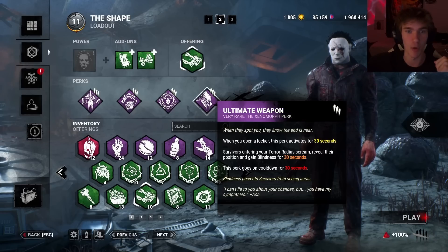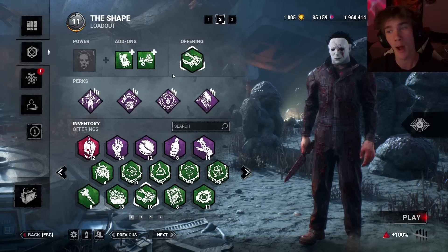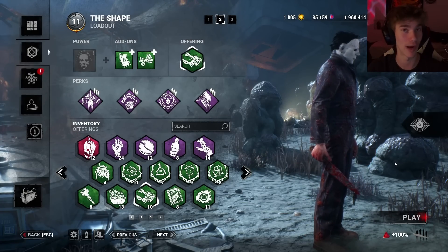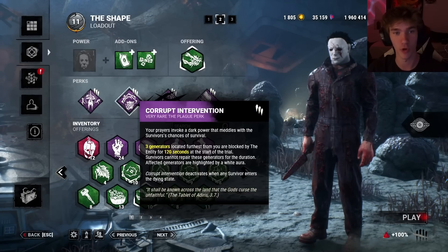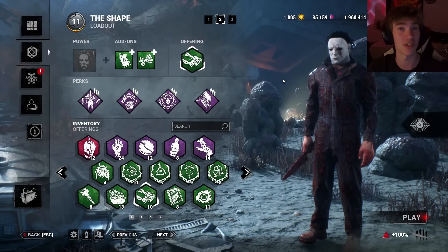I'll be moving around the outside 32-meter perimeter of Dark Devotion, and someone screams outside — they think I'm camping the slugged person, but boom, I'm right around the corner. I also have Corrupt because Myers has one of the worst early games, and Face the Darkness for even more screaming and terror. Hope you guys enjoy.